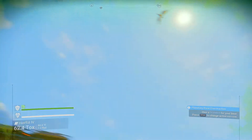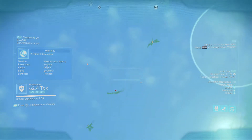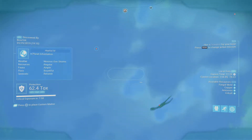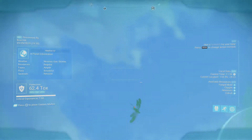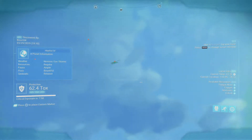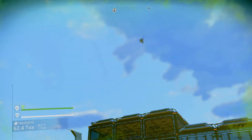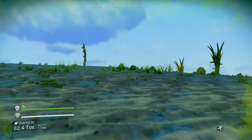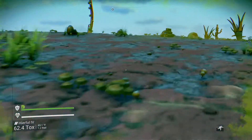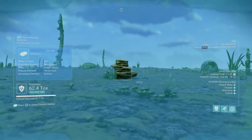I see some animals flying around. I don't know if I've scanned those yet — let's see if I can scan one. They're flying fast. In No Man's Sky it's very important to scan everything you can see. That's an easy way of accumulating your currency, so always scan what you can.